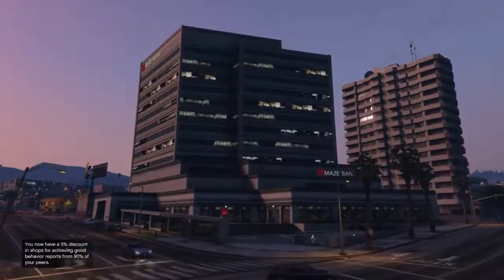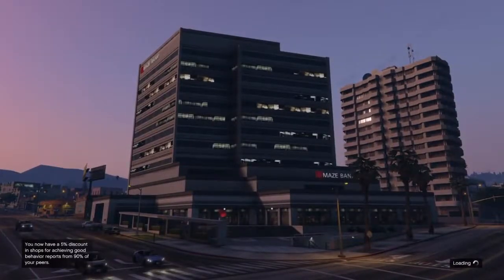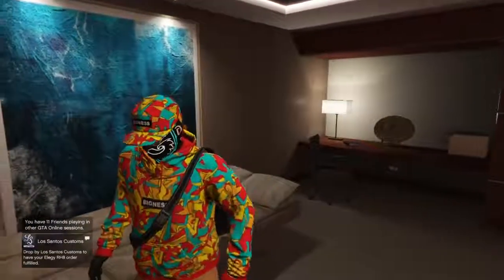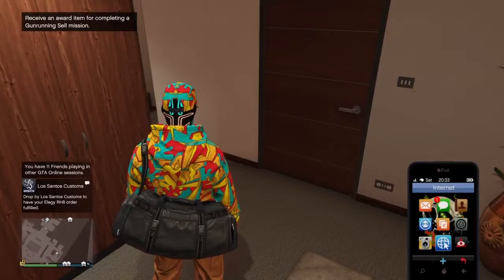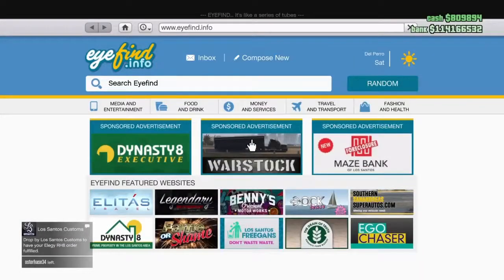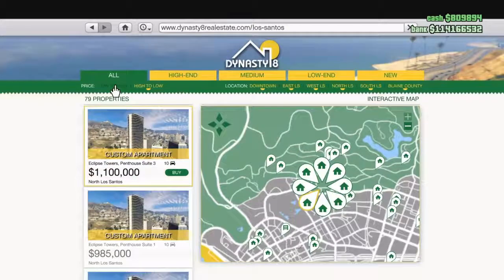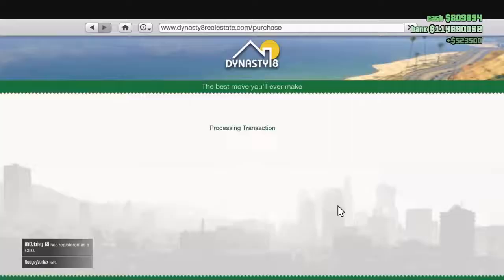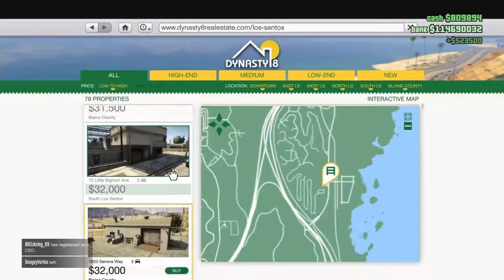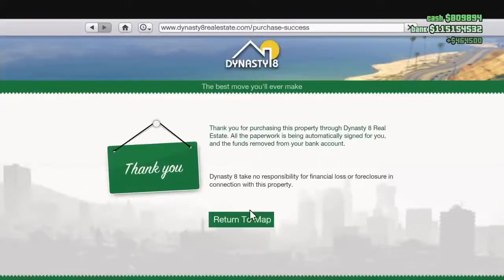When you trade in the garages you already have, you get a pretty nice amount of money. As you can see, I've loaded into a new session and I'm buying the cheap garages via Dynasty 8. When I replace the garages in slots 4, 5 and 6, you can see the trade-in price is a very nice amount — I got 500k for one and the other two bring in pretty much 400k each.